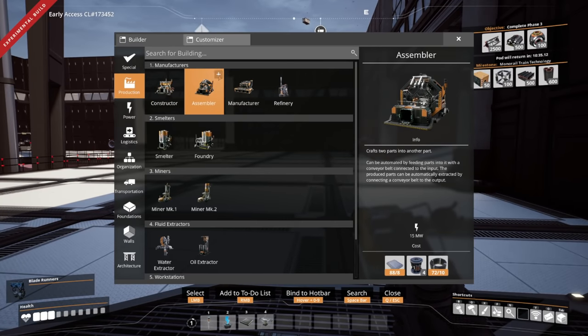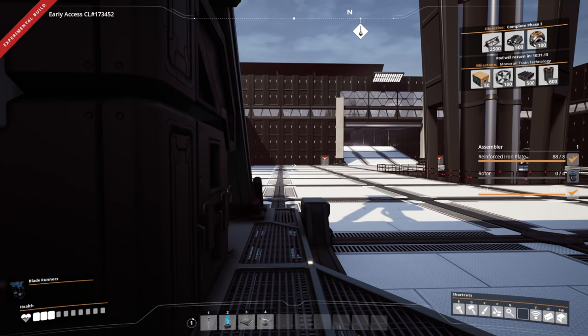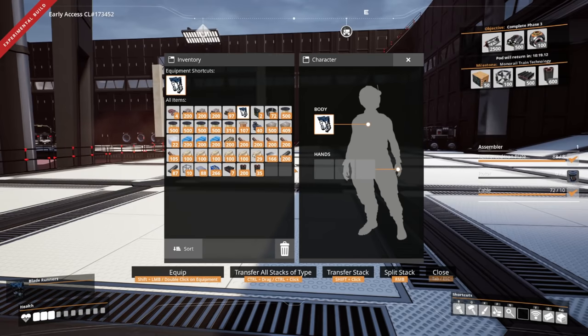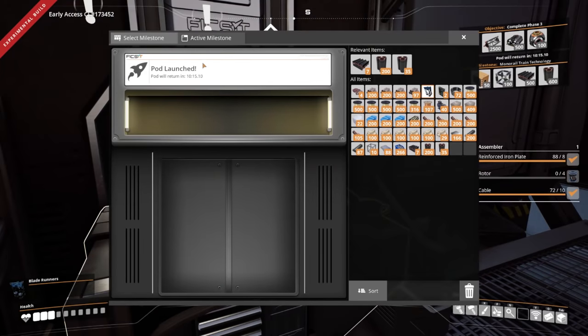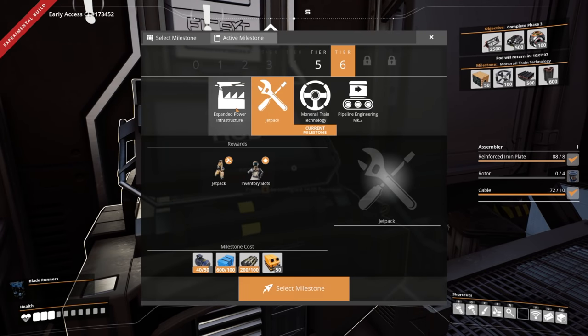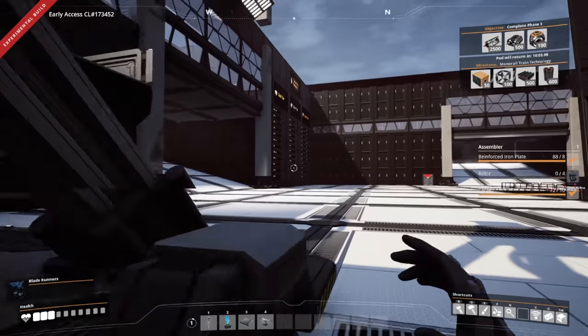The only thing we need for circuit boards is going to be an assembler — and we're completely out of rotors. Not good. We're gonna utilize this time. Wait — can we get logistics mark 4? Logistics mark 4 isn't even... extended power infrastructure. Okay, we need to upgrade some stuff. We need to make sure we're getting screws from point A to point B as fast as possible, so we're gonna need some beams.